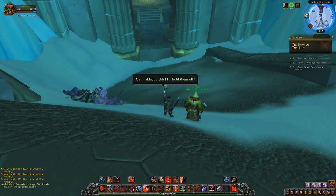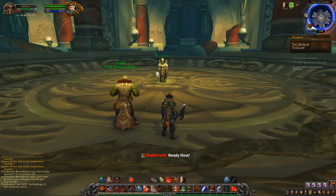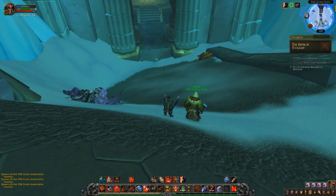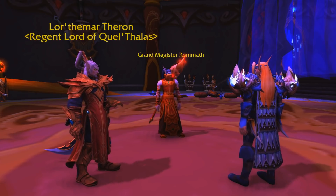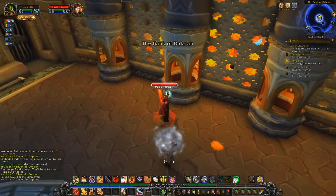At number two, we have some more unused voice files — for Lor'themar and Rommath. There is a whole set of voice lines indicating that Rommath was supposed to be the traitor during Cataclysm for the End Time dungeon. During Cataclysm, there was a Twilight cultist traitor in both the Horde and Alliance, feeding information to Deathwing. On the Alliance side, the traitor ended up being Archbishop Benedictus, which was a big deal as he was a major lore figure. So for the Horde side to be Rommath kind of made sense in relation. Rommath is one of the few lore-important Blood Elf NPCs, always accompanying Lor'themar and located in Silvermoon, and was the NPC Horde players talked to during the purging of Dalaran scenario in Mists of Pandaria.